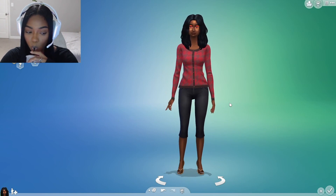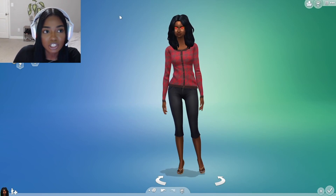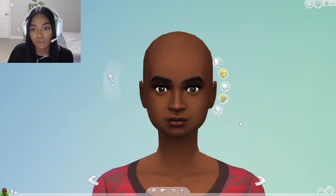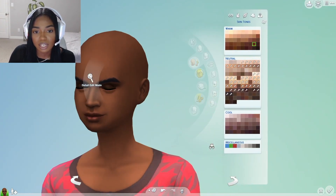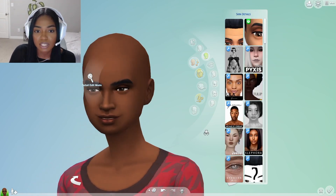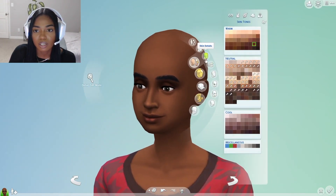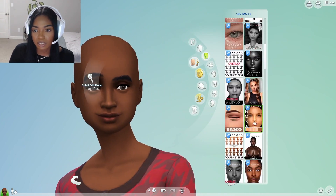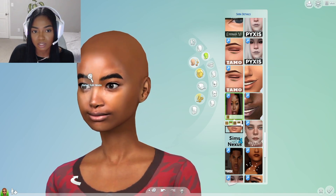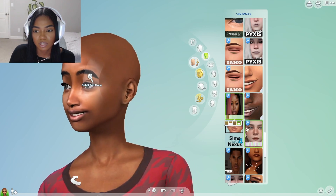Okay, so we're going to start with this lovely lady right here. She is nameless. First thing that I like to do is to remove everything that they've got going on — all hair, makeup, whatever. I kind of like her face right now as it is, not going to lie. But I like to start with the skin details. So I like to pick a skin detail from here. One that I've been wanting to use lately is this one. Yeah, I like that one.